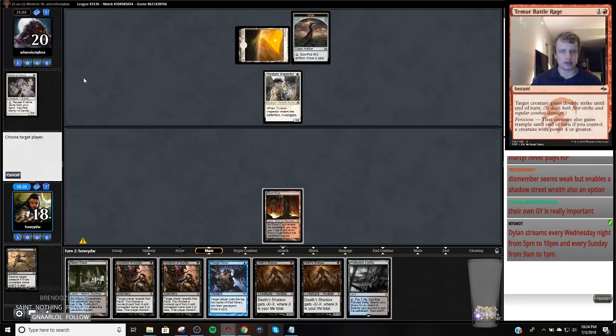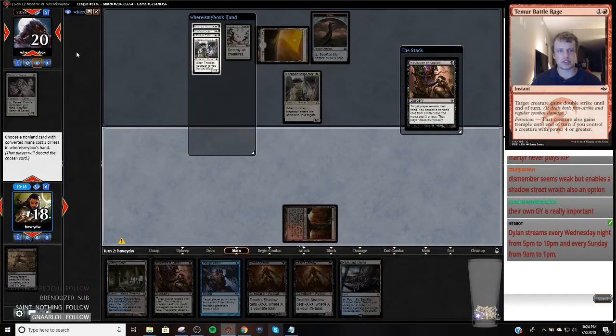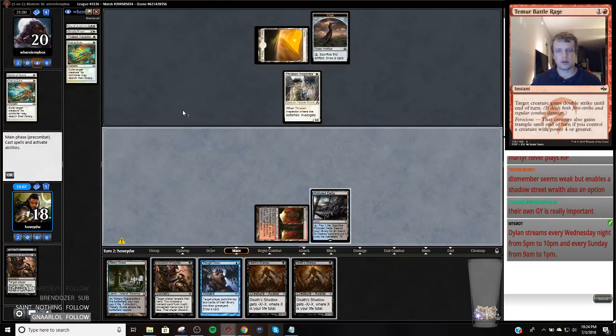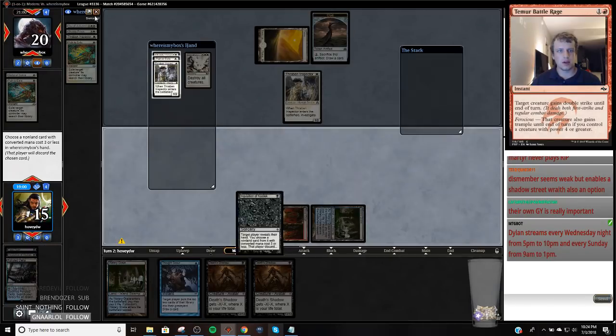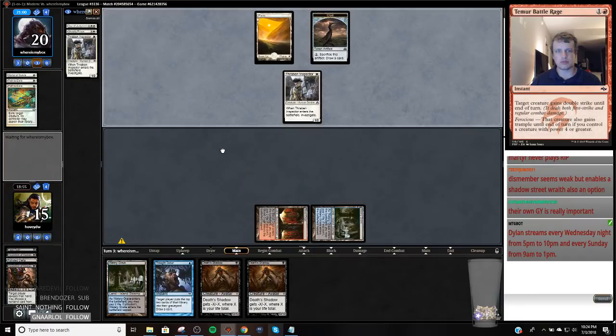Now we're just going to go double discard spell unless my opponent's hand suggests I should do something else. Okay, so Ghostly Prison. I think I just want to take Path to Exile and Lottery Grave, and then I'm going to take another Path to Exile and try to figure out what to do with this Ghostly Prison before my opponent gets a chance to play it. Only my opponent serves in for one here, because then I can Thought Scour into two Death Shadows.